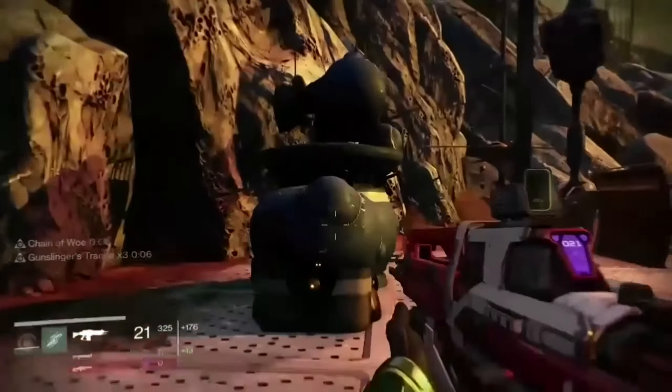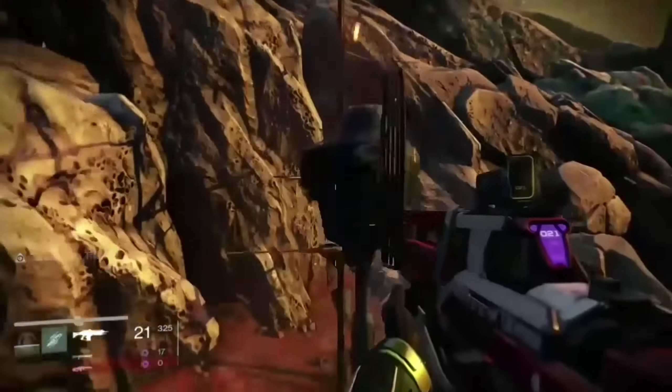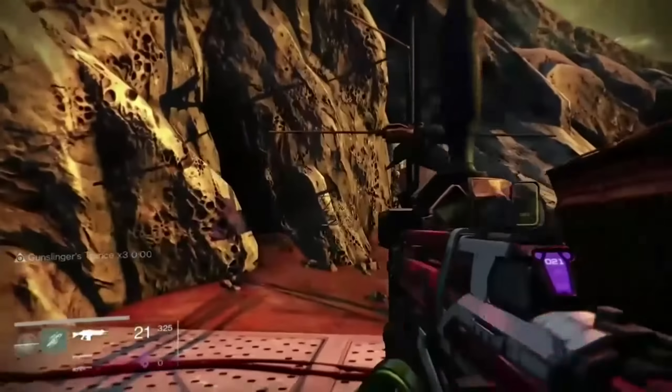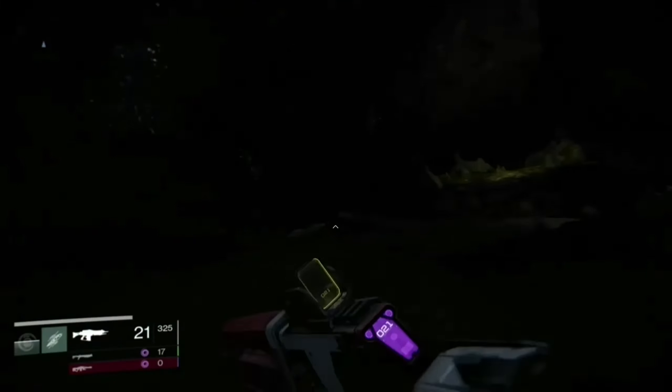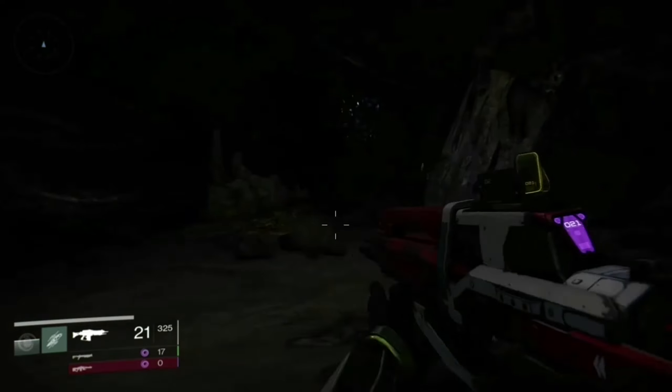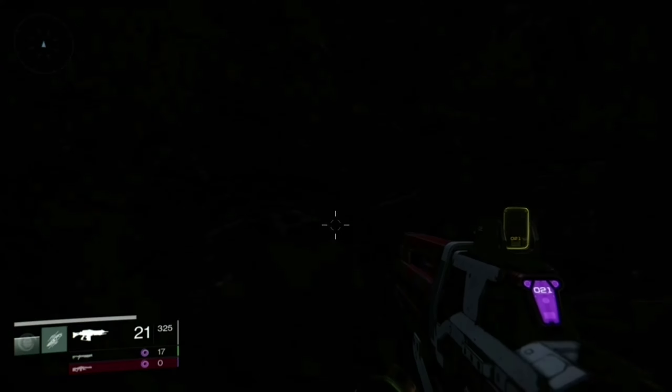Once you head up this ramp, there are a couple chests that spawn around here. I don't normally farm chests, but there's one that will spawn up on the cliff face, several that spawn in the caves surrounding this area, including this cave. There's also one that spawns above this cave — if you go under it and jump, you'll be able to hear it if it's there.